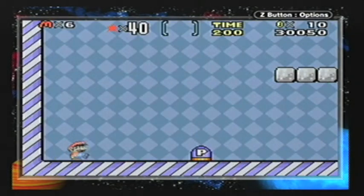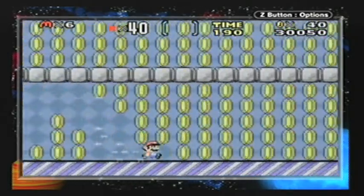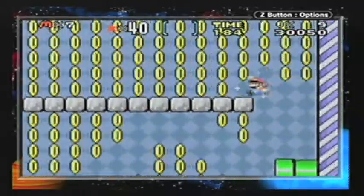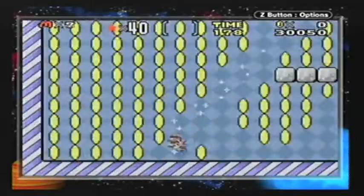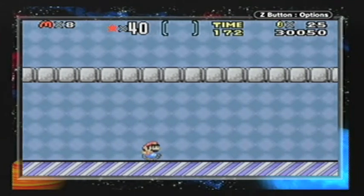I might as well just show something with Mario. As you can see, he jumps a lot lower — what's the opposite of high? But he has better handling, so to speak. Like, he doesn't slide around. He can stop and stuff.